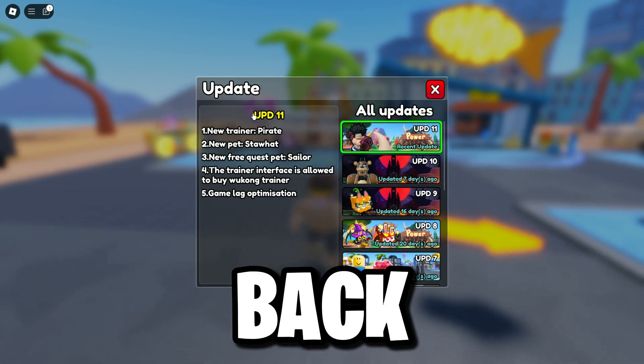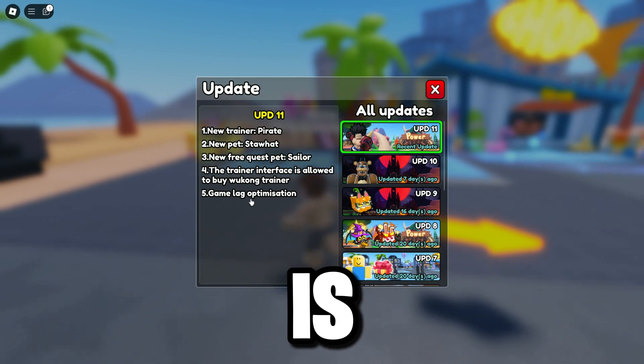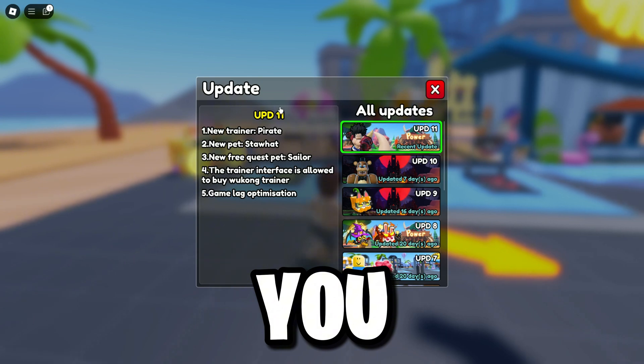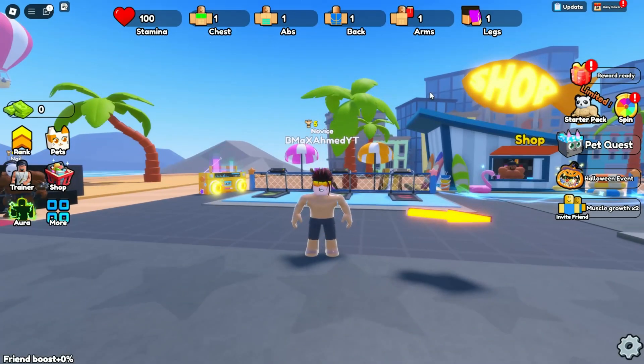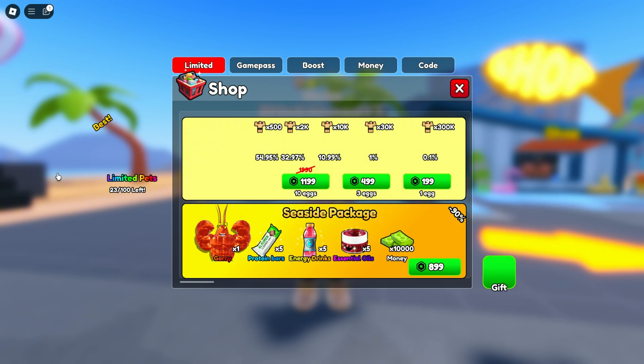Hey everyone, welcome back to another video. Finally, the new Pirate Trainer update 11 is out for Gym Star Simulator. In this video I'm going to show you all the working codes for Roblox Gym Star Simulator new update 11, so let's get started.